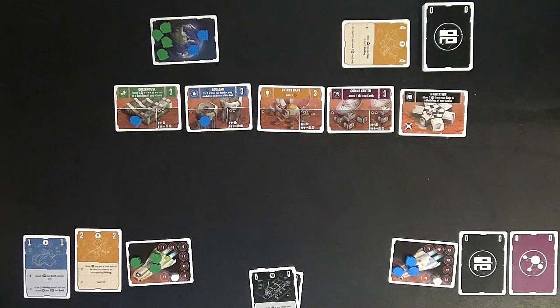Before going further, let me explain in-game scoring. Each team scores one point for every colonist on their ship, two points for each colonist in a one-star location, and four points for each colonist in a two-star location. If I have the highest energy, I score one point; if the DA has the highest, it scores two points — and on a tie, I get one point and the DA gets two. If I have one colonist in each of the four habitats, I get two points; the DA gets four for the same. If I get four colonists in one habitat, I earn three points; the DA earns five.